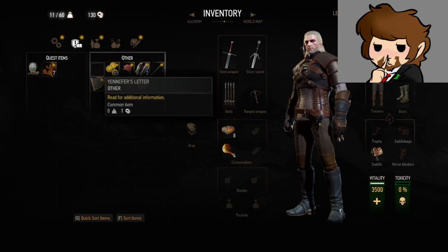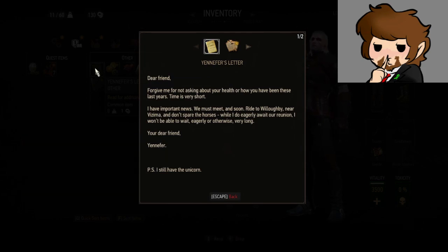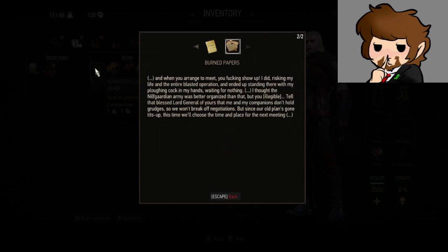I want to know what I got — it says read for additional information. 'Dear friend, forgive me for not asking about your health or how you have been these last years. Time is very short. Important news — we must meet soon. Ride to Willoughby near Vizima, don't spare the horses. While I do eagerly await your reunion, I won't be able to wait very long. Your friend, Yennefer. I still have the unicorn.' That's Yennefer's letter. The other letter reads: 'And when you arrange to meet, you fucking show up. I did, raising my life, an entire blast operation, ended up standing there waiting for nothing. Thought the Nilfgaardian army was better organized than that. Tell that blessed lord general that me and my companions don't hold grudges, so we won't break up negotiations. But since your old plans have gone tits up, it's time to choose a time and place for our next meeting.'